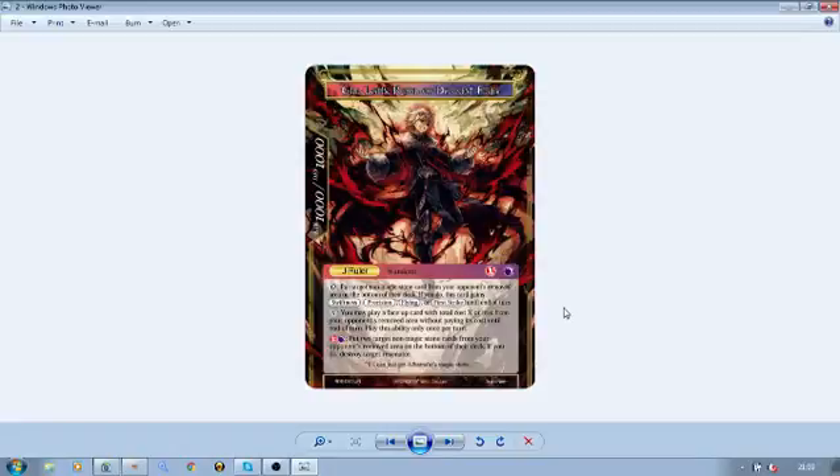He also has an X ability where you may play a face-up card with total cost X or less from your opponent's removed area without paying its cost until end of turn. Play this ability only once per turn — not necessarily just your turn, which I find really interesting. If your opponent had a two-cost spell in their removed area, would you be able to use it? And if it's a resonator that's not the color you're running, would you still be able to play it? I'm guessing you don't need to worry about color fixing, but I'd have to double check that ruling.